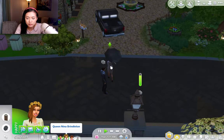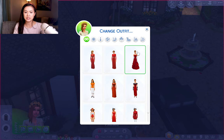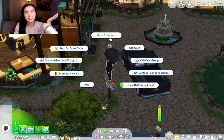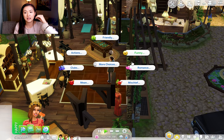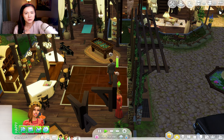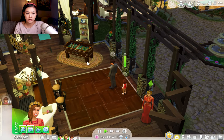I should probably have her change out of her work clothes. Oh my gosh, they have a cat mailbox! I was kind of thinking of getting a pet because Queen Nina loves animals, so I think we should get a pet for them. None of our families have ever had pets before. I loved the pets pack in the Sims 3 — I loved the horses, being able to ride them, finding a unicorn. The horses were my favorite part. That's probably one of my favorite packs.